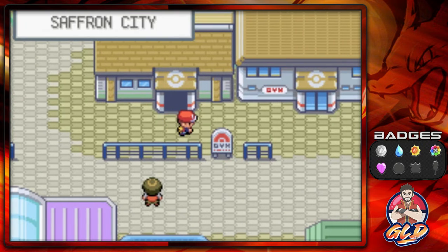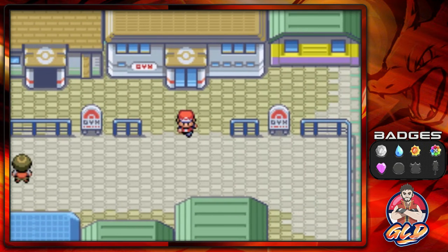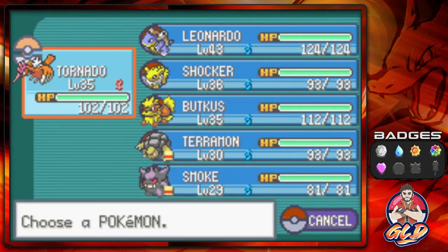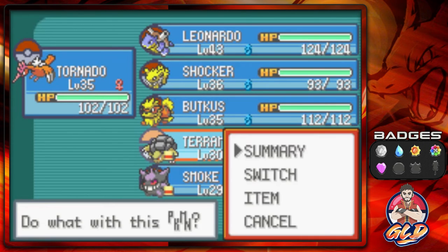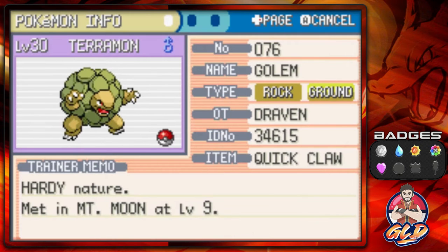That way I can trade him back and forth, and then after that, just go for one more, which would be Hitmontop later on. So that was the Fighting Dojo. What I'm going to do right now is heal up my Pokemon and switch up a few of them so I can get ready for the Pokemon gym. The only switch I made was I switched Ultra Psycho for Terramon.